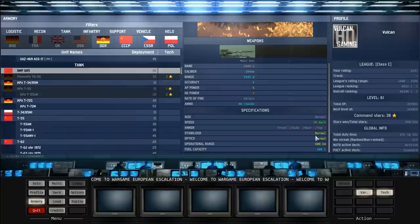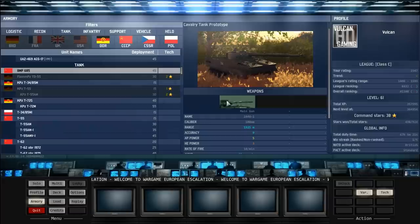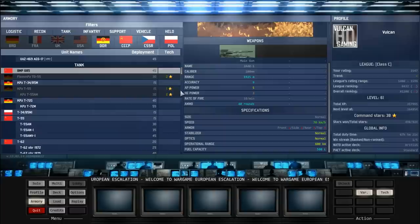It has a normal stabilizer, which means it can fire on the run. Having a stabilizer means it's geared towards firing on the move. The optics are normal and the fuel capacity allows it to keep up with rushes. So basically you can either flank tanks, rush with it, or snipe ATGM units — just don't get focused because it will blow up.